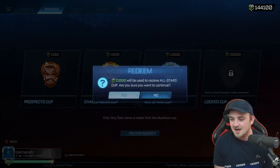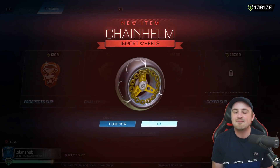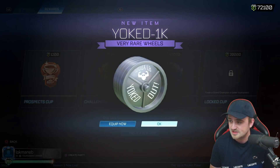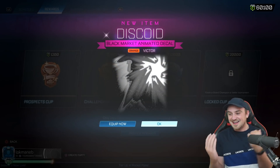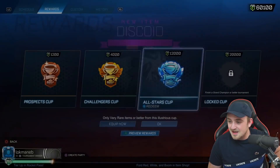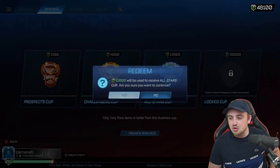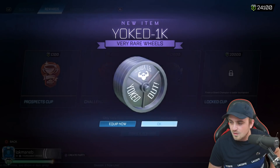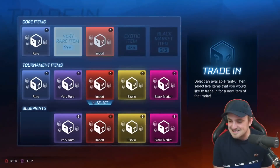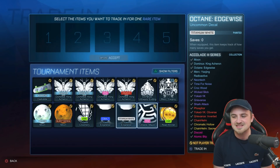Orange Discoid this time - that was one of his favorite colors, orange, you love to see it! Forest Green - okay, not one of the colors they wanted but good for trade material. If we could just get a painted Atomic Blip as well this video would be sorted. We have six more All-Star Cups to go. This is the most painted black markets I've ever got in a tournament video - two orange and two black Discoids, that's phenomenal! One more - okay this is insane!